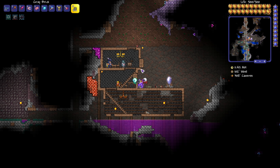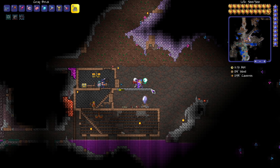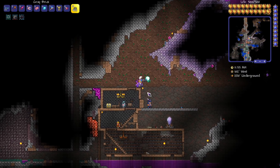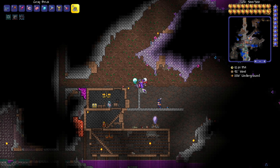First thing we're going to need is to unfortunately ruin our little house we have here. Maybe I can actually get him to come over here so I'm not going to remove the goblin tinkerer. What we need to do is put him into a little chamber.